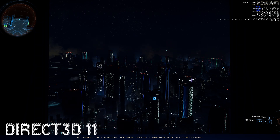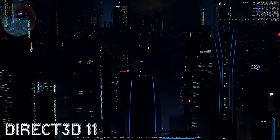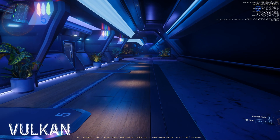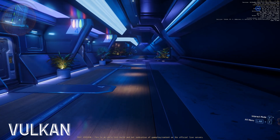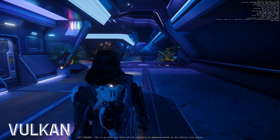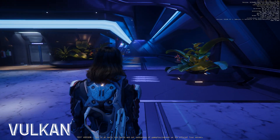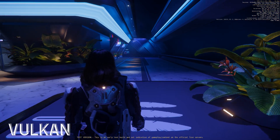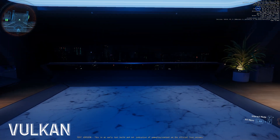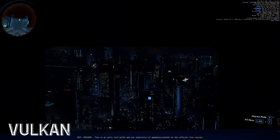I chose to make two different patterns here. You can see what the game looks like in Direct3D 11, and then here it is in Vulkan. I tried to find a place that had a lot of strong lighting and shadows and interesting things — at least a little bit in the distance — with the cityscape, and also close, trying to give it every which way that I could think of in a controlled environment.